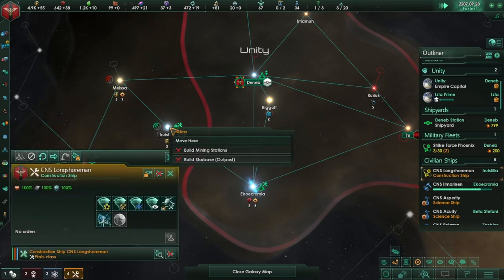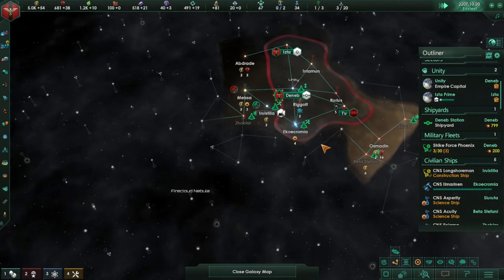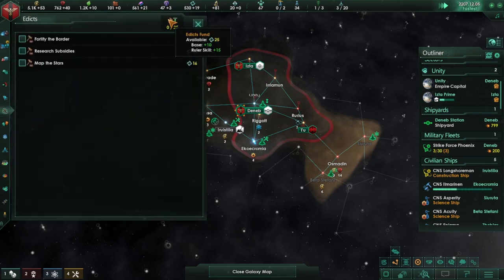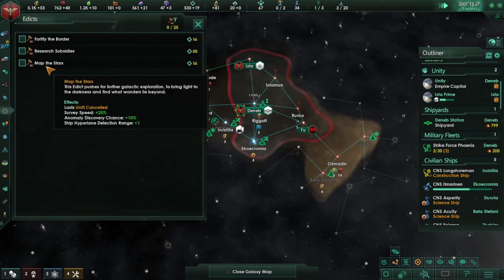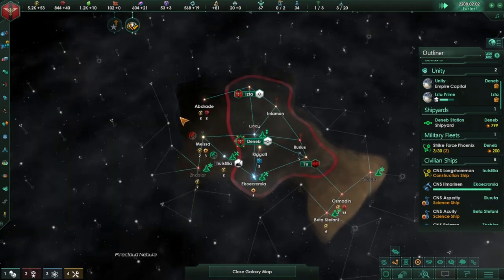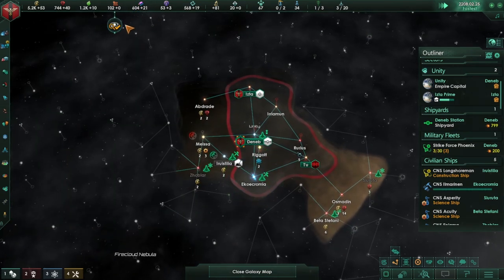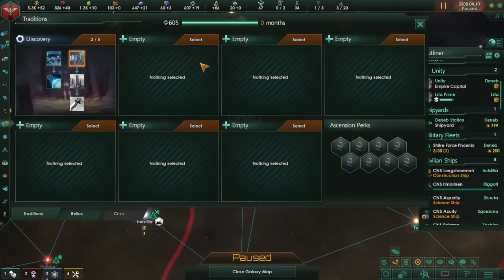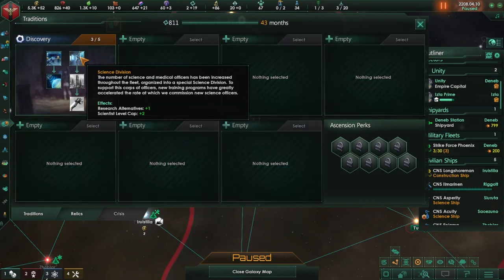We have a nice archaeological site there, so I'm hoping we can get that. Edicts — can we do an edict? Fortify the border, map the stars, survey speed — let's go ahead and do the survey speed one. That will help us get around. I would like to do the research one but unfortunately that will cost a bunch of unity and we don't have the unity lying around for that.